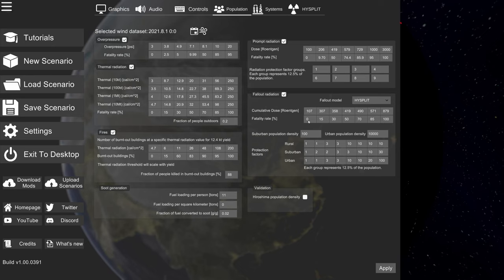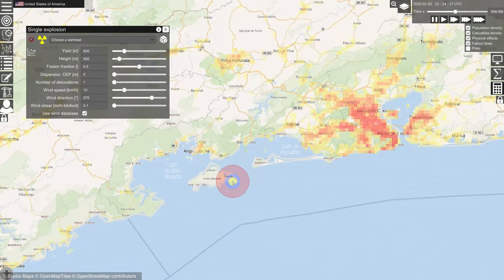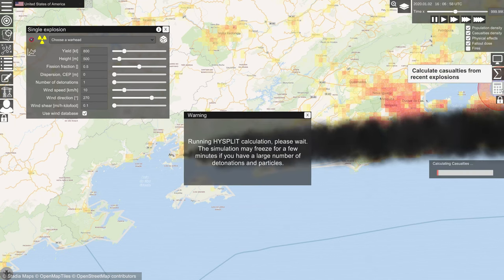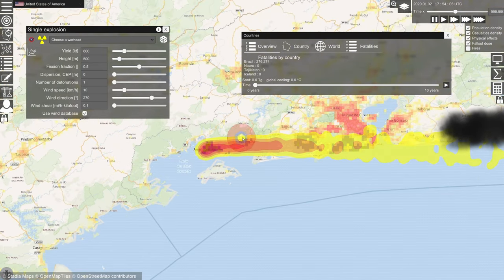Let's apply High Split and do the exact same detonation as before. We can see that the cloud goes in the same direction as expected. Now let's calculate — it will take some time. We can see it's not very symmetrical like the other one was; this takes into account turbulence and differences in wind direction as it propagates. So it's much more detailed. But the effects on fatalities are very, very different: without fallout we had 100,000 people die, with the default model we had 1.1 million, and with High Split we have 276,000 people die.